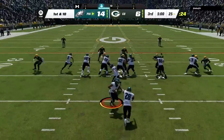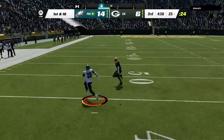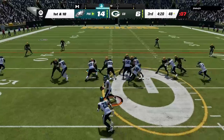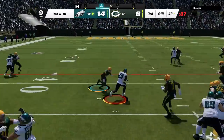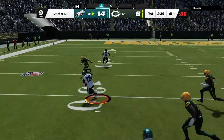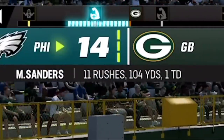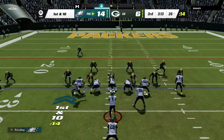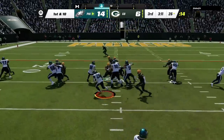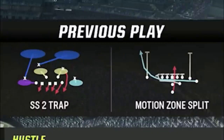I start the second half with the ball and go right back to that run scheme, getting into his territory in just one play. We then run it again and are already in field goal range. He keeps changing formations and defenses but has no answer for these run plays — we are gashing his defense averaging almost 10 yards per carry and are almost in the red zone in just 3 carries. You can tell by the play screen that he is desperately going through his entire defensive playbook trying to find something to stop this.